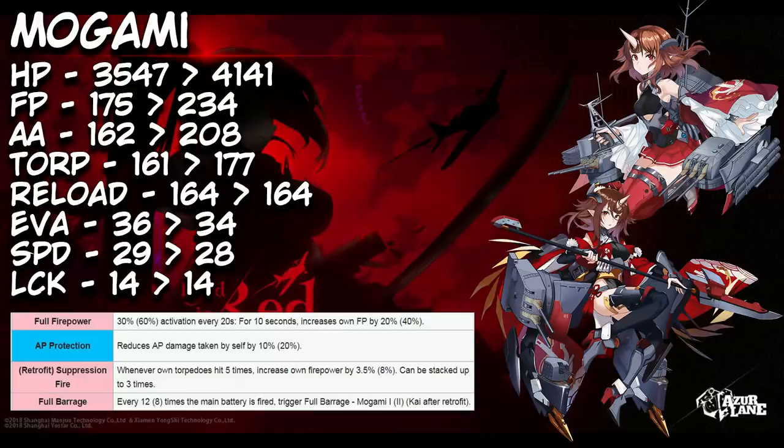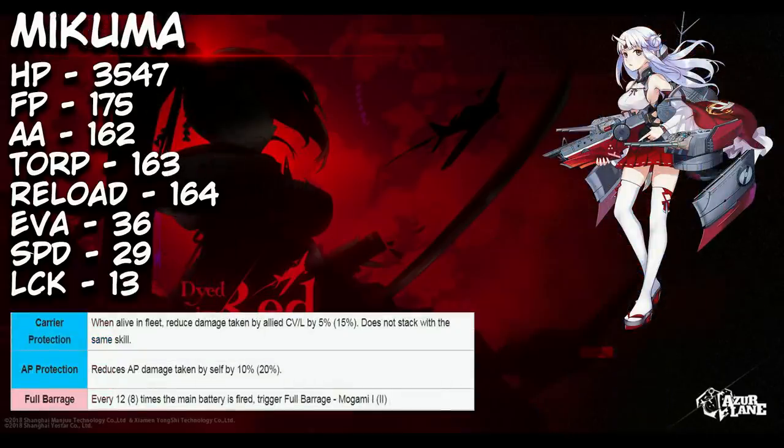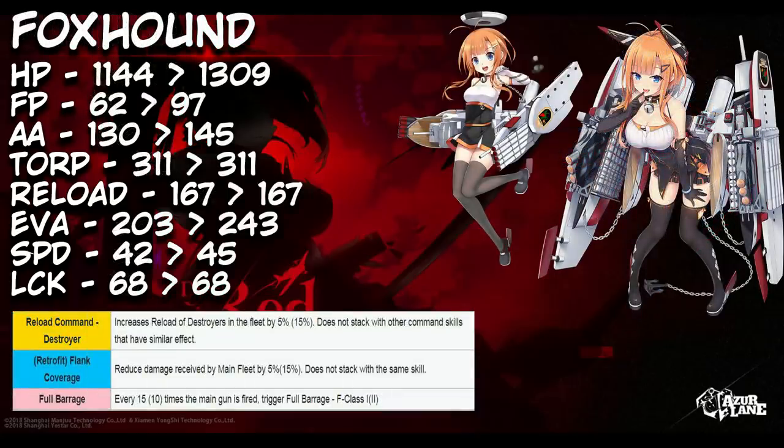She also comes with a 12 to 8-shot full barrage. Last of the new Visitors ships is Mikuma, an Elite light cruiser. I absolutely love her aesthetic. She has one of the highest firepower stats among light cruisers, plus a respectable reload stat. She comes with Carrier Protection, reducing damage taken by your carriers by 5 to 15%, and AP Protection for a 10 to 20% damage reduction, plus a 12 to 8-shot full barrage. Overall she's a solid light cruiser with backline support.